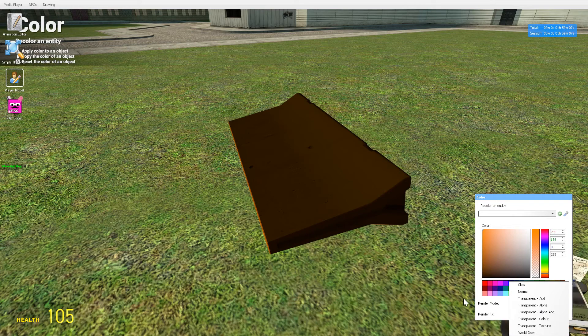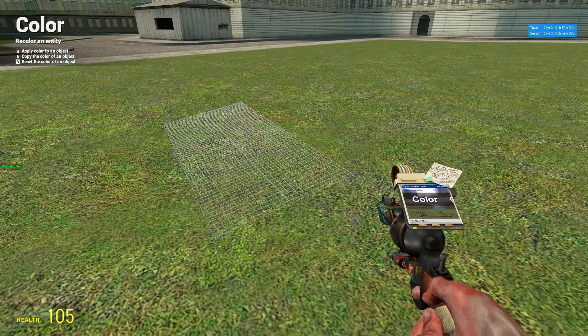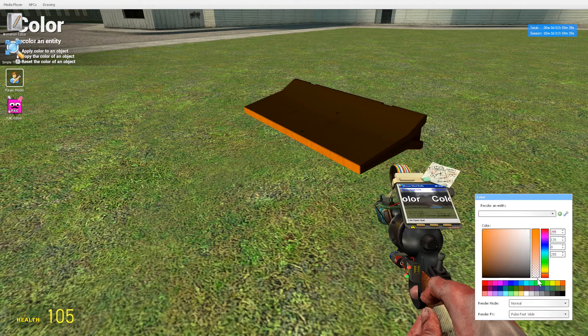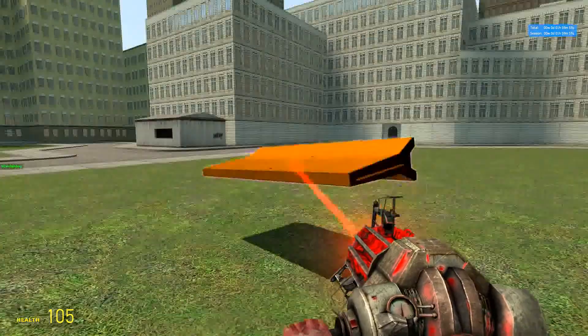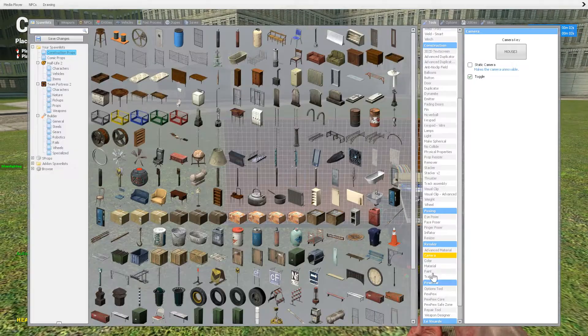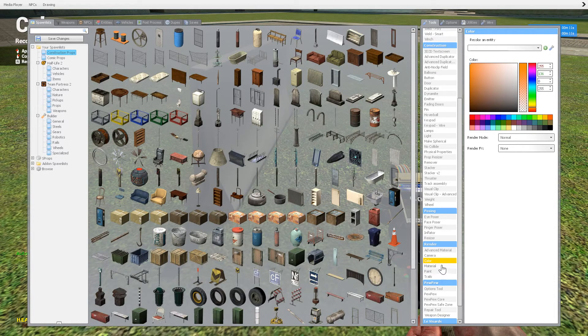I suggest just going and messing with the render modes yourself because there's render mode and render effects, and I'm not going to go through all of them. Some effects you won't even notice because they tie in with render effects. Strobe is a really good one — see that? You can make it change colors and have an effect to it. To reset, hit R — that resets or removes things.